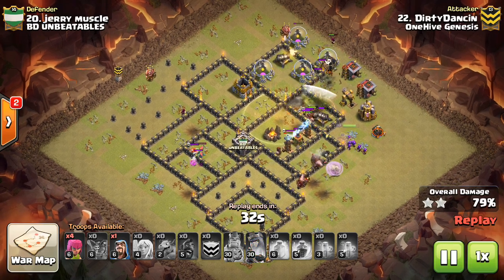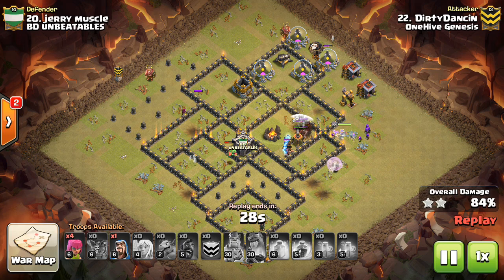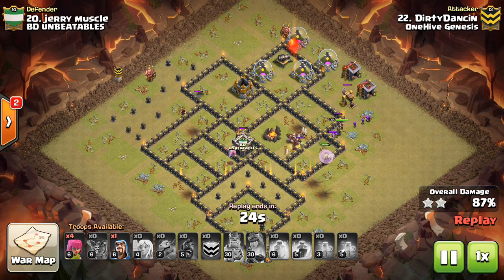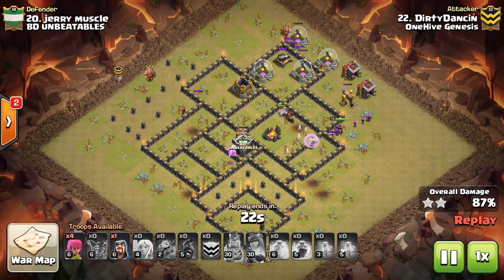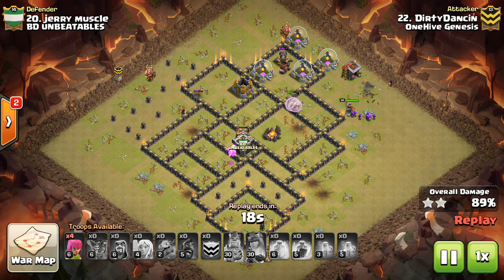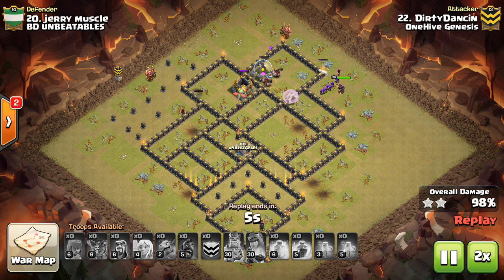With three or four heal spells, they will crush that base, and the queen meets up with her ability. Basically that's the attack strategy. We have a ton of attacks to take a look at — it's probably the most popular strategy, either this or a golem-based hog attack. Sometimes you can do queen walk and the golem bowler kill squad. Different combinations, but this is one of the most prevalent attacks, and I think the most common on this base with the offset queen.